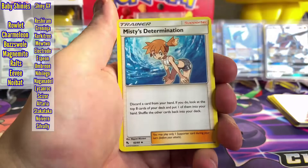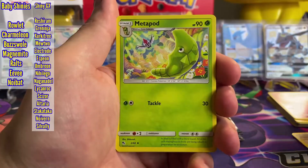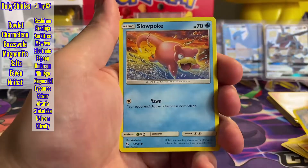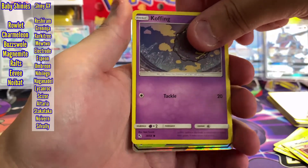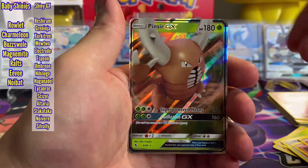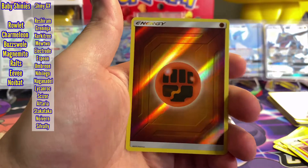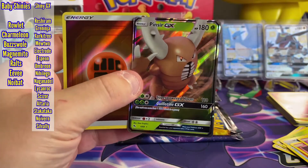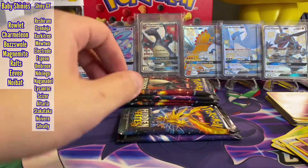Pack three: Fire Energy, Misty's Termination, Pokemon Center Lady, Metapod, Charmander, Magikarp, Slowpoke, Clefairy, Koffing. Could this be a double? We got a Pinsir GX — that was our hit — and a Reverse Holo Fighting Energy. Kind of a double hit there.